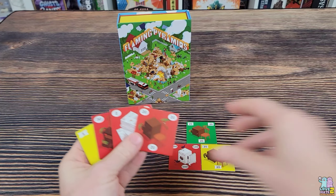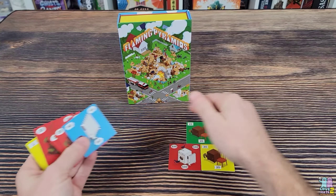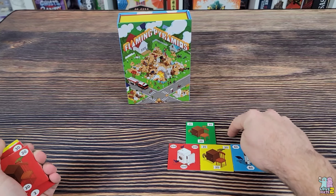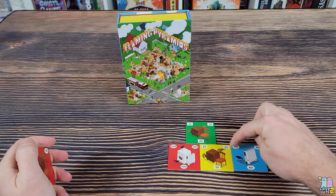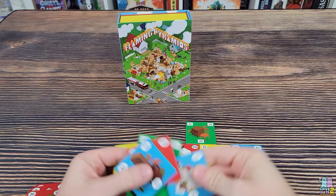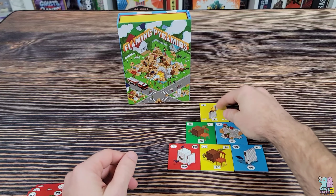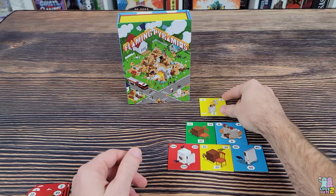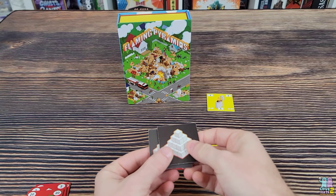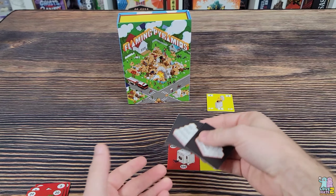Turns go back and forth. When there's no spot to place something above something else, you place on the sides — you don't place one tile directly above another tile alone. Now, let's say somebody places a flammable object. If you have to place something that does not match the color nor the numbers, that creates mayhem and a collapse occurs. When a collapse happens, you take the two tiles that are underneath and turn them face down, putting them on the bottom of your stack. The whole goal is to deplete your stack of tiles first — get rid of your junk.